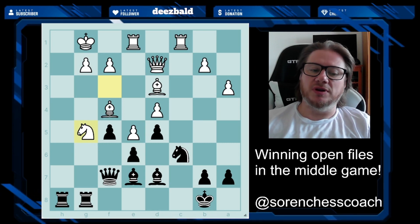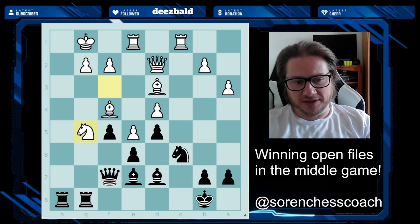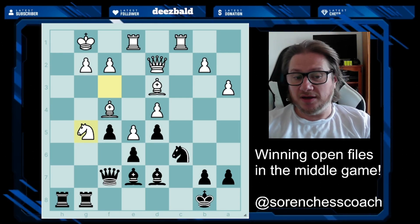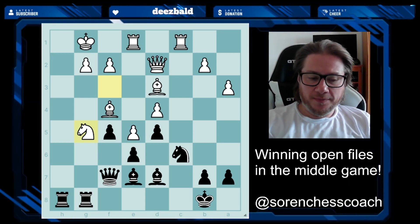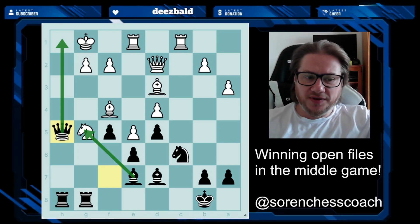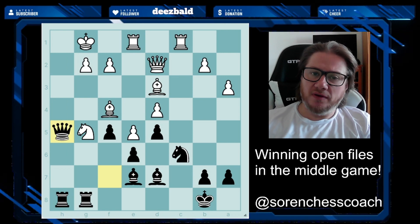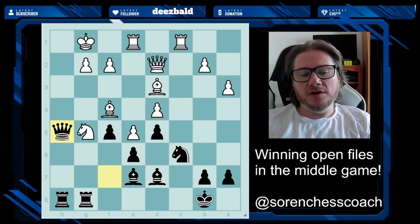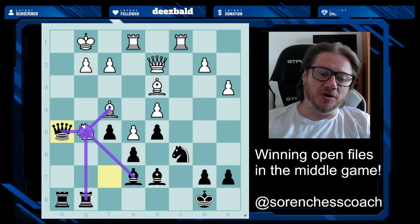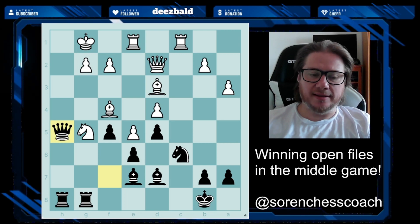You can't touch that knight because if you take it back the queen recaptures your material. But there is a very important in-between move — an intermezzo. Queen to h5! This does two very important things: first, it threatens checkmate on the back rank given the deadly battery you have — that's not to be trifled with. Second, it exerts additional pressure on the White g5 knight: one, two, three attackers versus one, two defenders. Most importantly, you are threatening checkmate in one move.